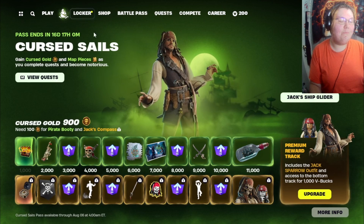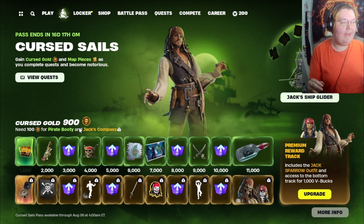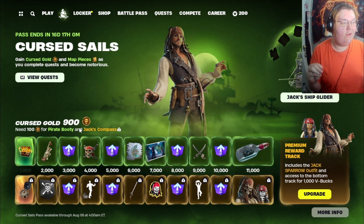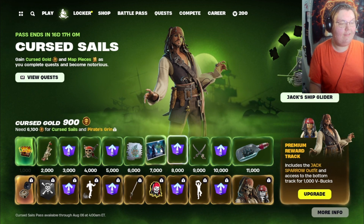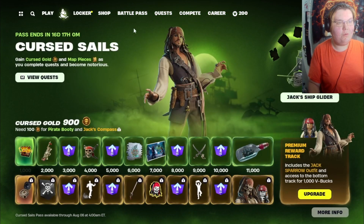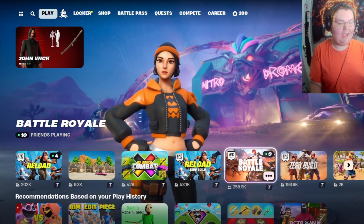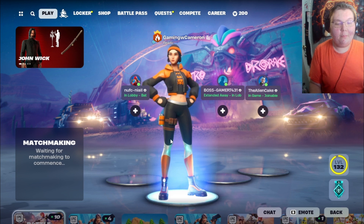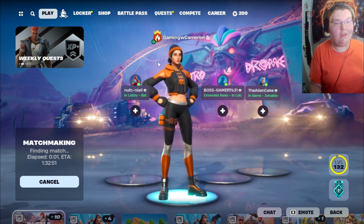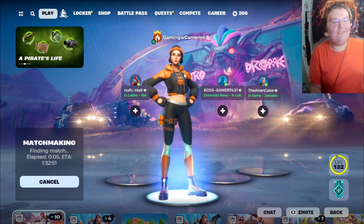We got a kind of mini battle pass that's Pirates of the Caribbean themed in-game. We can play and unlock cursed gold coins to unlock cosmetics, and it's absolutely super, super fun. But right now let's just try to get into our game and try to show all the new places on the map. This is really, really cool — I just love this brand new Pirates of the Caribbean update.